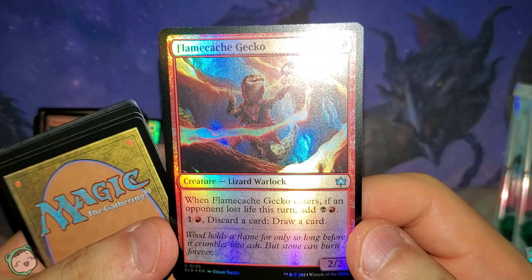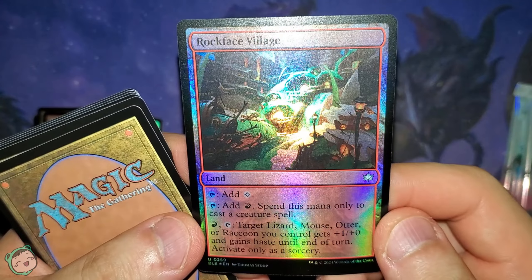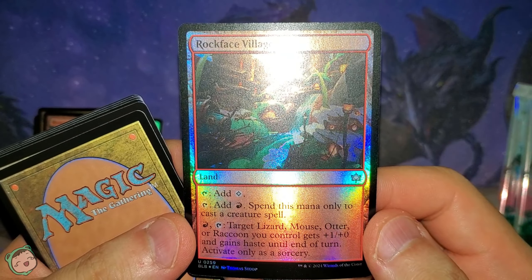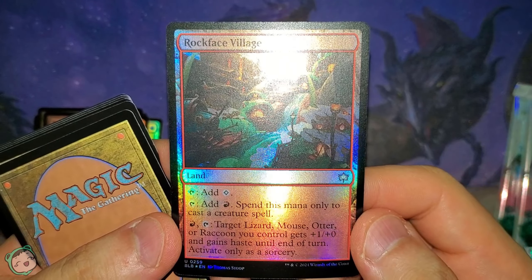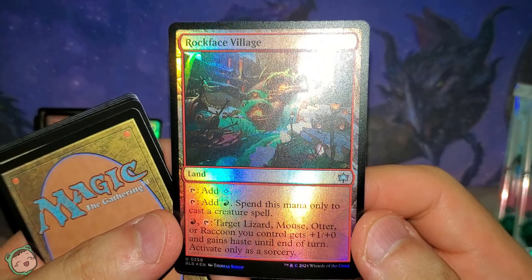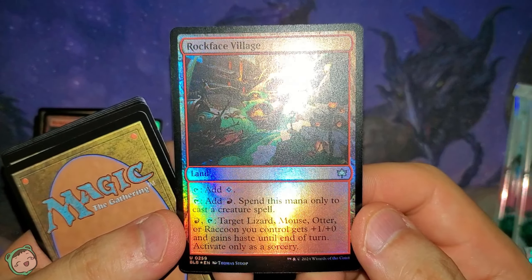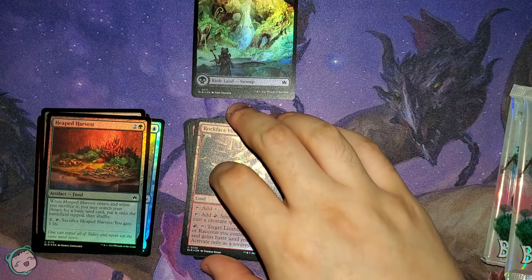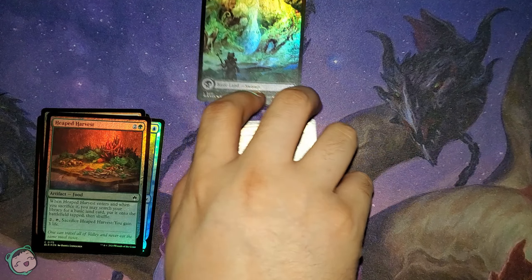Next up is the Flame Cash Gecko for one red. Whenever this enters, if an opponent lost life this turn, add black red. One red: discard a card, draw a card. Next up is the Rock Face Village — tap to add that, tap to add red, spend this mana only to cast a creature spell. Red tap: target a lizard, mouse, otter, or raccoon you control gets plus one, plus zero and gains haste until end of turn, activate only as a sorcery. And we got our foil land — it is a Swamp. Hard to tell it's a Swamp, but it's a Swamp.